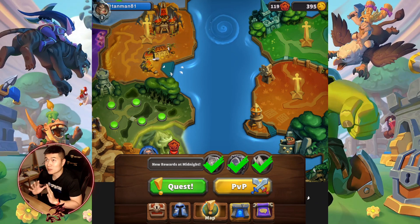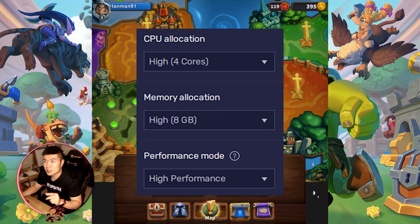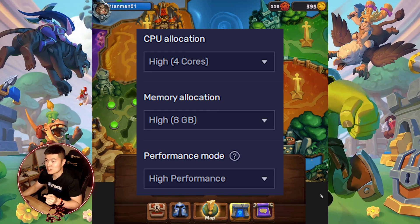So you've installed Bluestacks and you've installed Warcraft Rumble. Before you start the game, go into your Bluestacks settings. Under performance, you're going to want to make sure your CPU allocation, your memory allocation, and your performance mode are set like this. In my experience, this gave me the best frame rate and smoothed out gameplay.